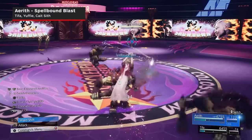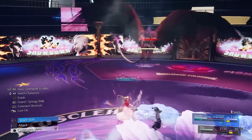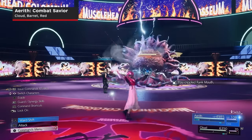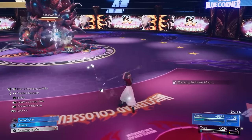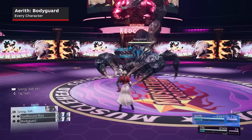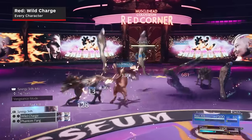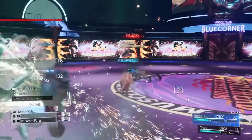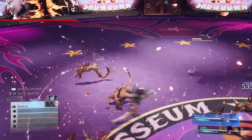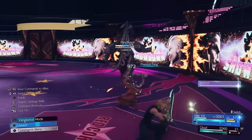Aerith's main offensive synergy skill is Spellbound Blast, performable with Tifa, Yuffie, and Cait Sith. Like Cloud's Melee Blade skill, it's a chargeable attack that does big damage when fully charged, and has fairly good range as well. Her second offensive synergy skill is Combat Savior, which is unique in that you activate it once to turn it on, and your partner will then follow up each of your attacks with one of their own. This is done with either Cloud, Barret, and or Red. Her defensive skill is Bodyguard, which is identical to Tifa's, except it can be performed with all characters. Red's Wild Charge is a simple and extremely solid melee combo that builds good ATB and is especially notable because it's usable with every character. Iron Defense is identical to Barret's skill, but only performable when you're with Tifa, Aerith, or Yuffie.